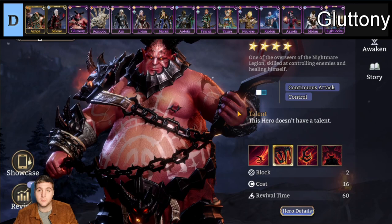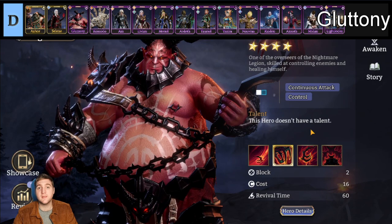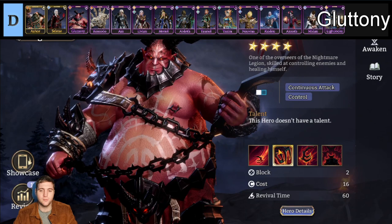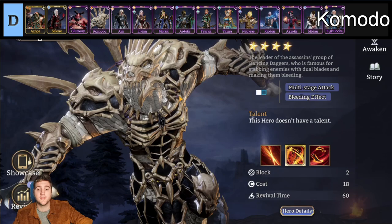Now for the epic heroes in D tier. First we have Gluttony, a fighter from the Nightmare faction. I actually quite liked him when I was progressing through the game, but there are a lot of better fighters out there. He does belong to the Nightmare faction, which is a nice boost, and he's quite tanky as fighters go — basically an epic version of Abomination, so a big step down. They fulfill similar roles as fighters that can do damage and also tank. Gluttony can also stun a bit, so he's not awful and is definitely useful early game, but he gets outshone quite quickly.